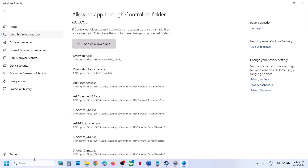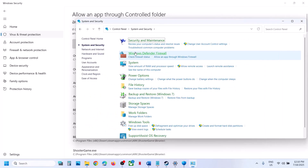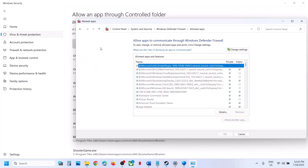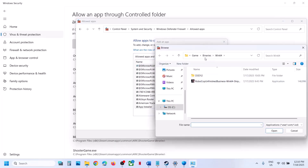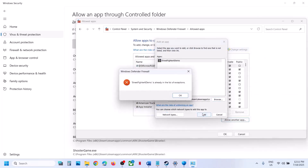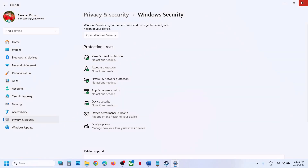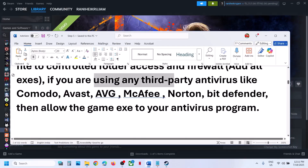Next, type 'control panel' and go to Control Panel, System and Security, Windows Defender Firewall. Click on Allow an App or Feature Through Windows Defender Firewall, click Change Settings, then click Allow Another App. Click Browse, go to the game installation folder, open the game folder, select the game EXE file, click Open, and then click Add. Once the game is added, launch the game and check.